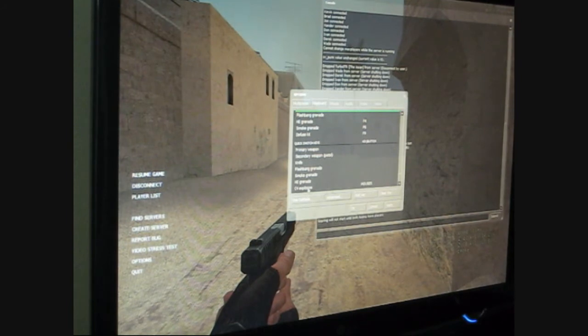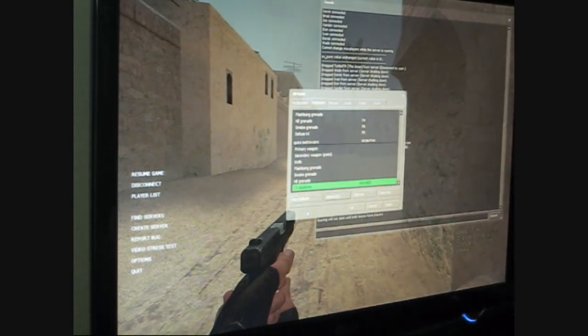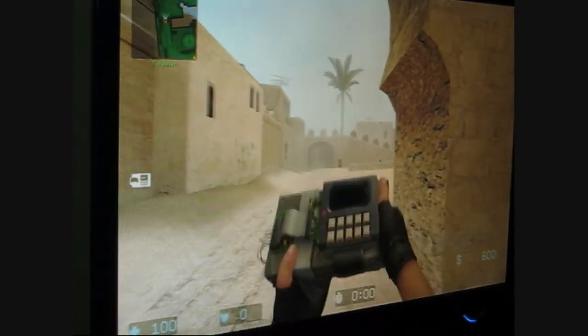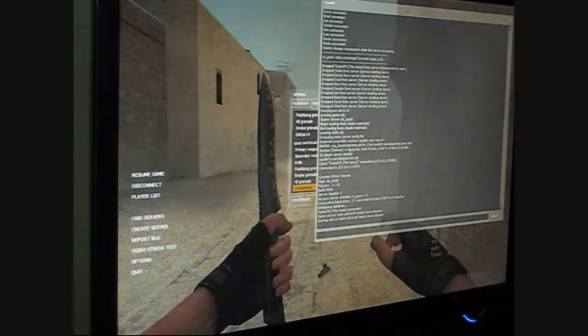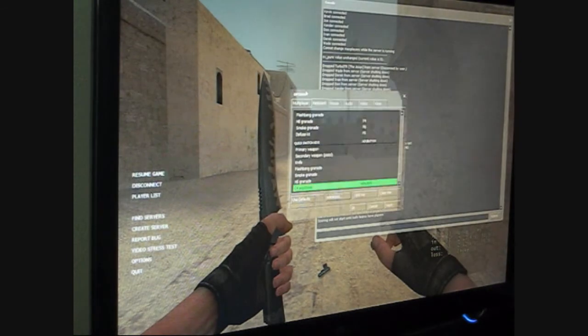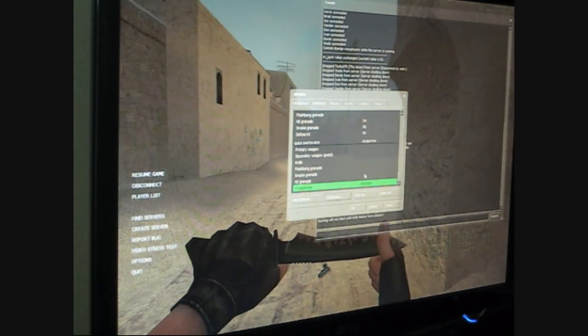Another thing I like: instead of scrolling through the scroll wheel to find your C4 or hitting a number button — which takes your eyes away from the screen and you have to look down at the keyboard and you get killed — I have the C4 explosive bound to mouse 5. So when I hit mouse 5, it switches to the C4. That's a really cool feature — very user friendly.